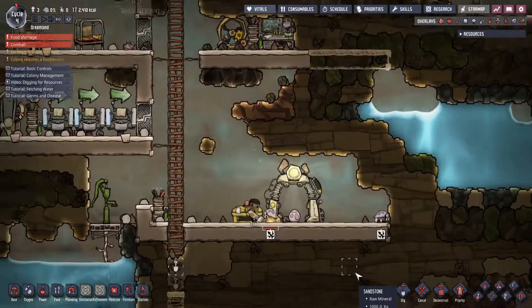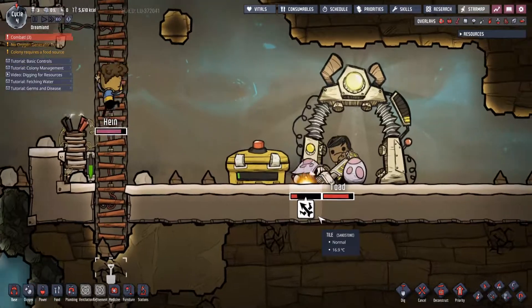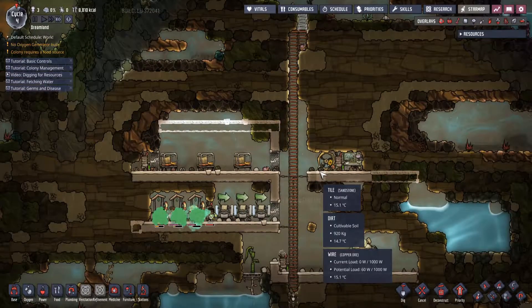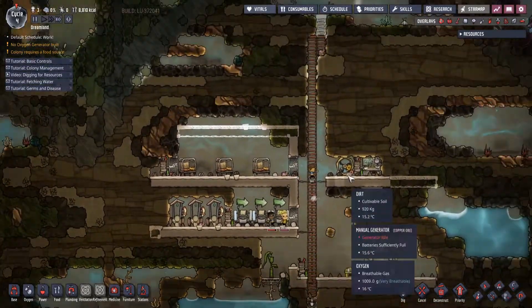New day and we are already starting to - Toad is making food out of them, that is nice. Now we have 8,000 kilocalories, that should keep us going for one more day. Oh gosh, food is going to be such a pain to deal with.